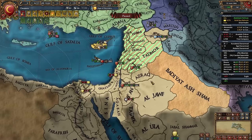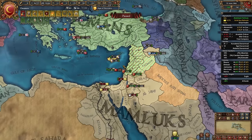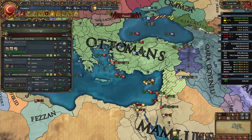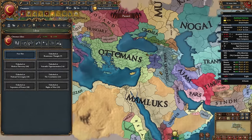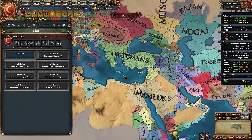While in the Mamluk war, I took out some banker loans to embrace the Renaissance and got to admin tech 5. When you reach admin tech 5, it's time for your first idea group.